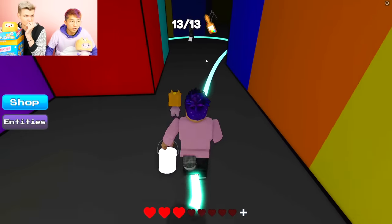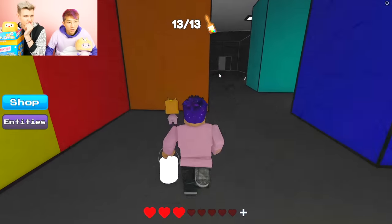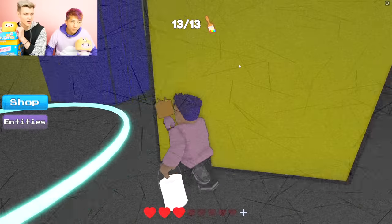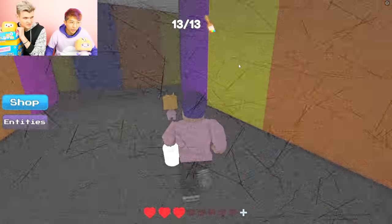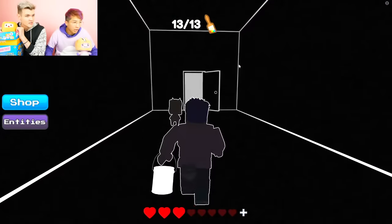If you get the message saying you beat it but you didn't, it means there's one just on the map somewhere you haven't found. He's camping the exit — that's not fair. I got to juke him. Let's go — we beat Color or Die Chapter 2!